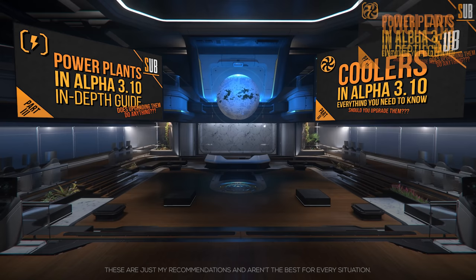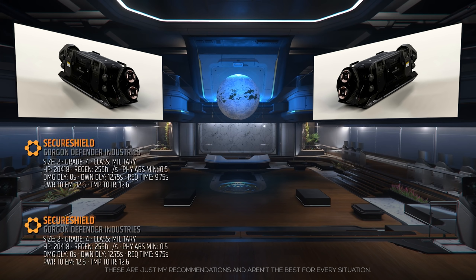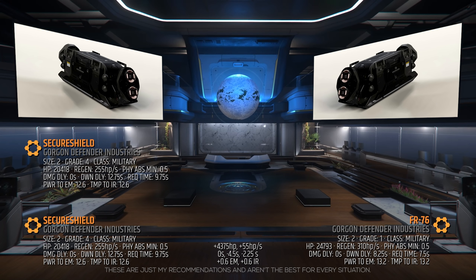Shields and QT drives are coming soon. Now, the shield generator protects our ship and these components. The Vanguard Harbinger stock shield generators are the size 2 grade 4 military class Secure Shield generators. I want to go for a tanky build, but I don't want to leave myself with a terrible recovery time, so I'll be adding an FR-76. It's grade 1, military class, with an HP pool of almost 25,000, a 310 HP per second regenerate, blocks a minimum of 50% ballistic fire, has a 0 second damage delay, an 8 second down delay, and a 7.5 second draw request time.